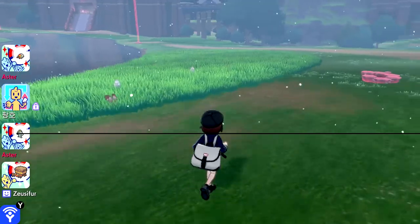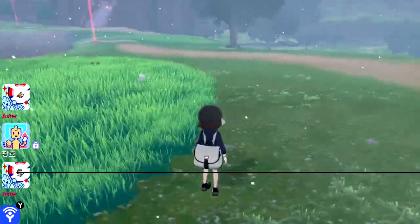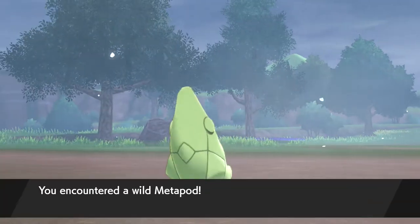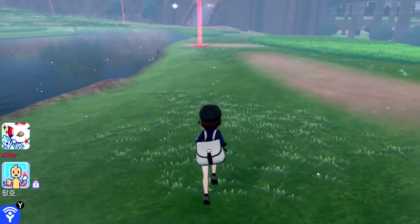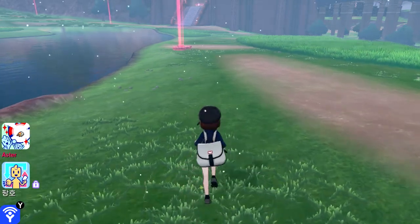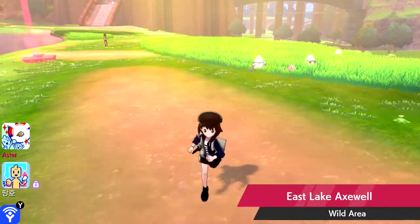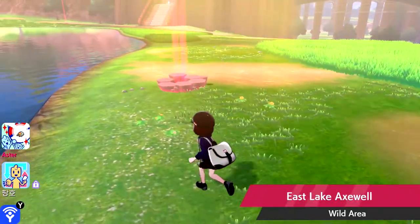All right, well I'm going to run around the wild area now and see what else I can run into. We'll stay on call so you can hear my reactions. I see a lot of Vanillite, a lot of Bunnelby. Metapod. There's a lot of items in here. Yeah, a lot of hidden stuff. I love how the hail stops and the second it stops, I see a bunch of snow Pokemon. How does that make any sense?